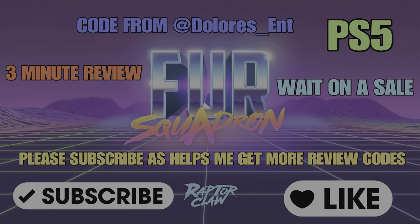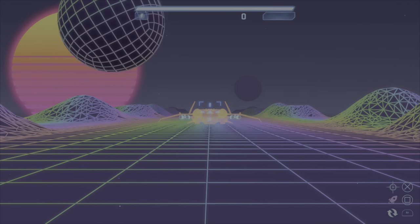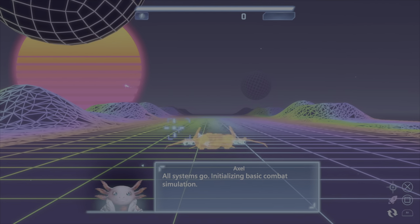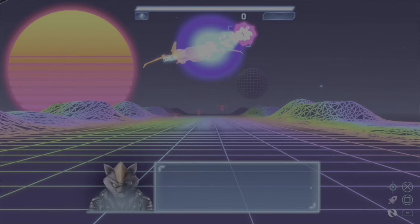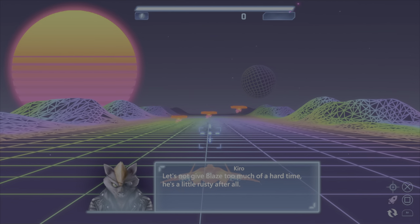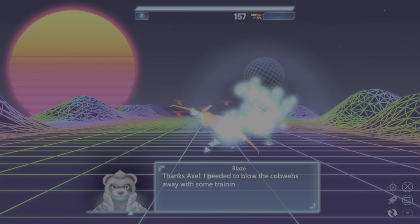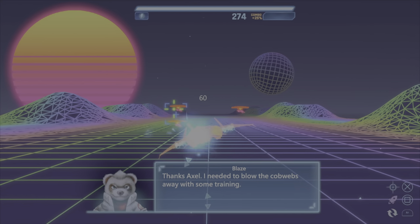What's up everyone, it's Grim Reaper Sage here. This is my three-minute review for First Squadron. Shout out to Dolores Entertainment, the publishers who gave me a code, developed by Raptor Claw, released on the 27th of October 2023. It's only on PS5 and it is £6.99.